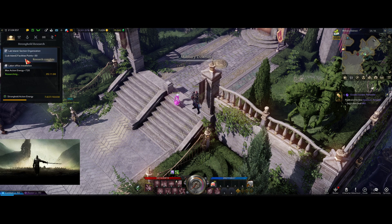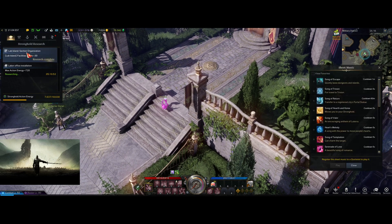So you look up here and I see I have Lab Island Secret Organization completed. But as you just saw, we didn't have it there. So now that I know what it's called, you could do this beforehand.